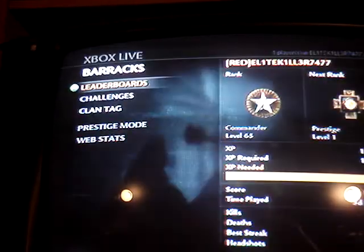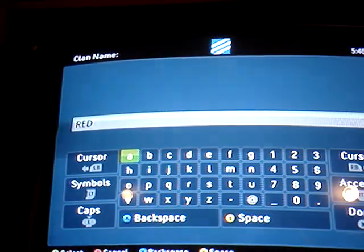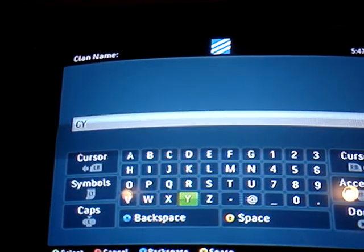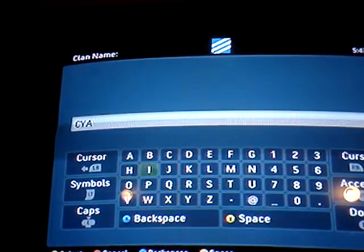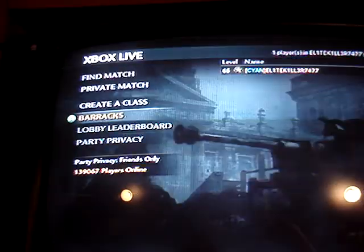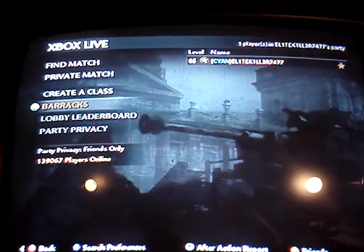Now, one other color that I know of — it's not really a color, but the abbreviation creates a color. C-Y-A-N, cyan. And it's that kind of bluish-turquoise color.